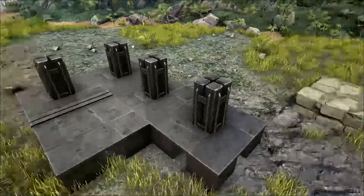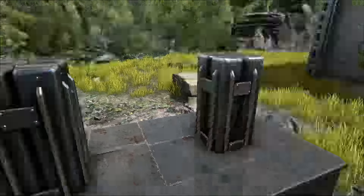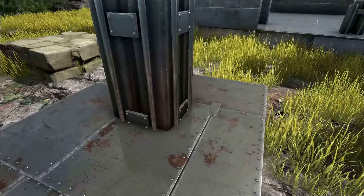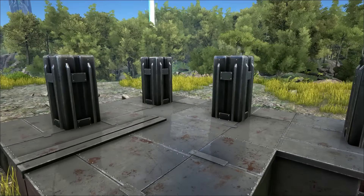The best thing you can do is place the foundations first, then place the pillars, and then start with the walls. That way you are always in the middle of the foundations. Sorry if I messed it up a little bit.